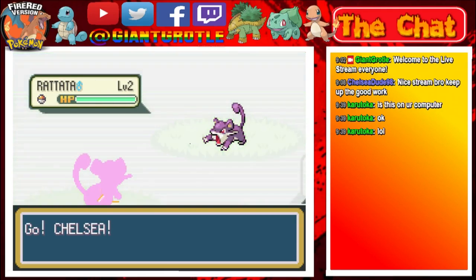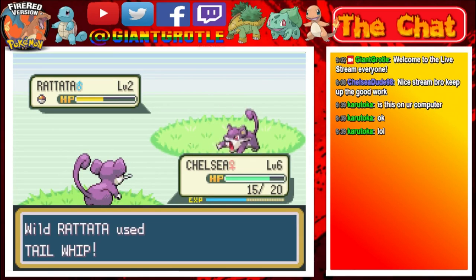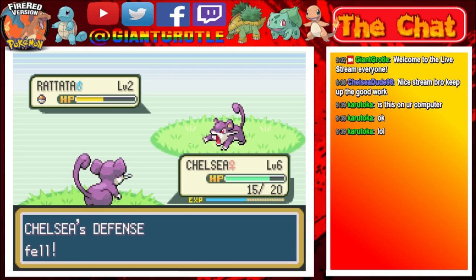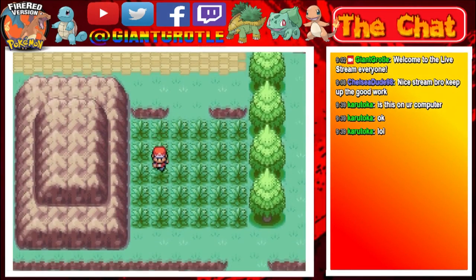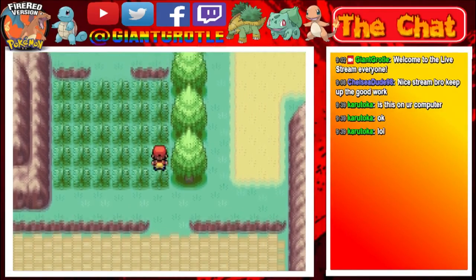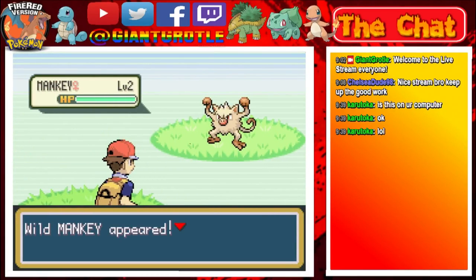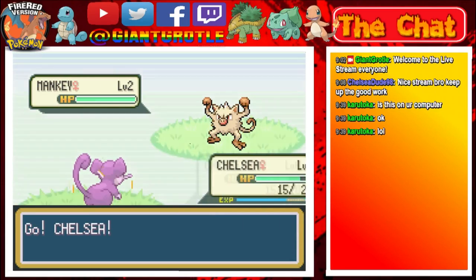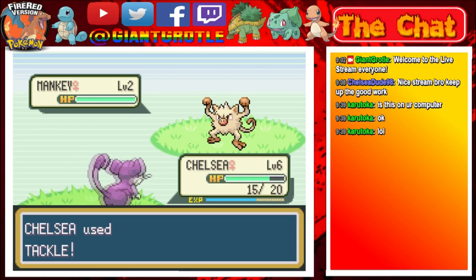Let's send out Chelsea and just tackle. This should 2-hit KO. Two tackles total to faint this Rattata. The Rattata is going to lower my defense stat by one number. Critical hit — I'll take it! I'll take every single critical hit I can get, whether it's pointless or not, because you never know when that critical hit could have made the difference.